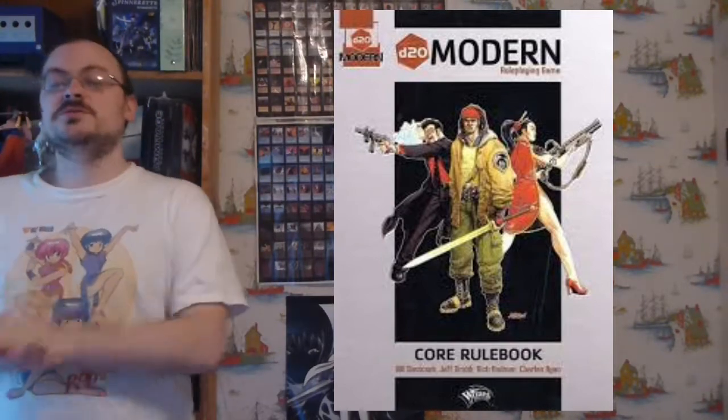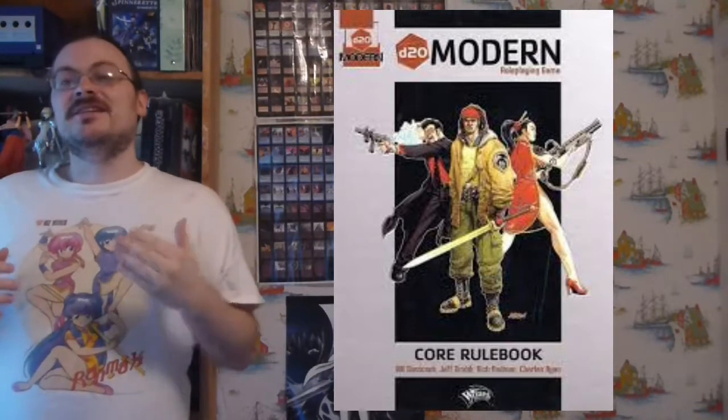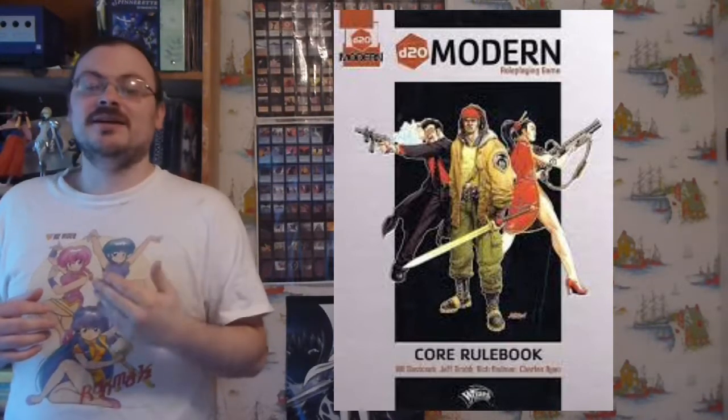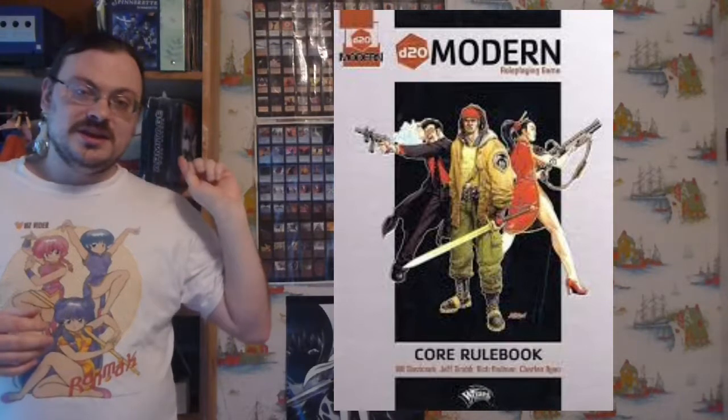The next thing is size, which we touched on last week. There are nine categories of size. Bigger you are, the lower defense you have and you get a penalty to attack. The opposite is true — the smaller you are, you get a bonus to attack and a bonus to defense. As you get bigger, it's also harder to hide. If you're looking at a creature's stat block, it will already have all these numbers factored in. If you're creating one on your own, the general modifiers are listed in a table in the book. If it already exists, you don't have to worry about it.